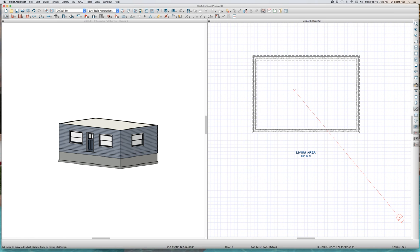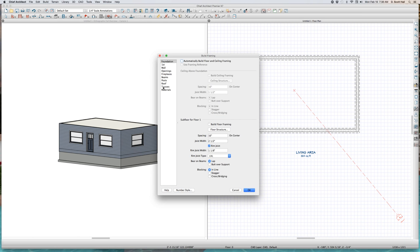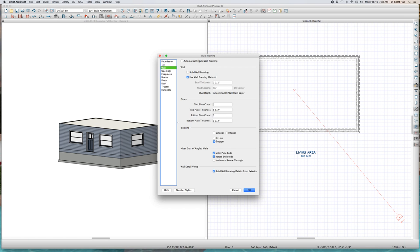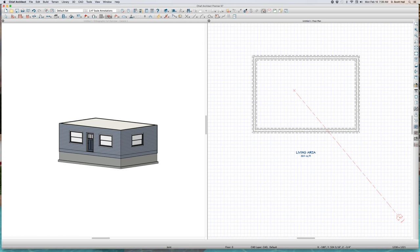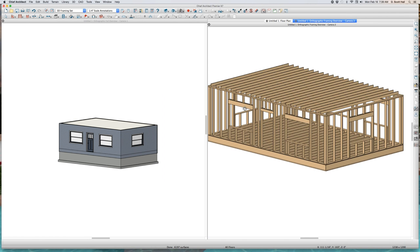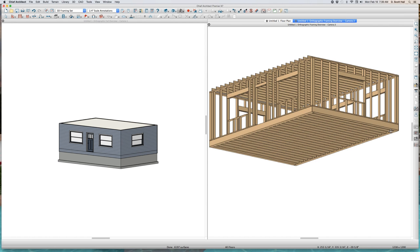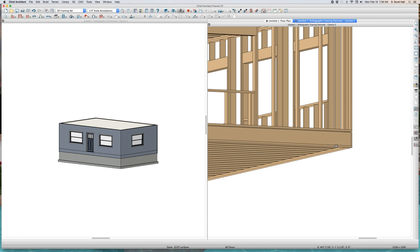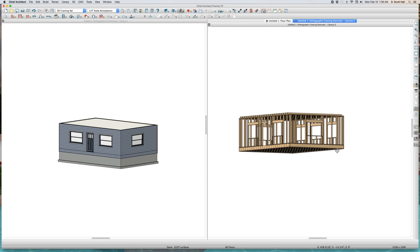I'm going to come over here and turn on all the framing — automatically build framing, roof build framing, automatically build framing, and wall build framing. I don't even want to build a roof. There's your framing right there. Now, one thing — look at this — you got a sill plate right there. Remember, sill plates are part of the floor framing. F6.